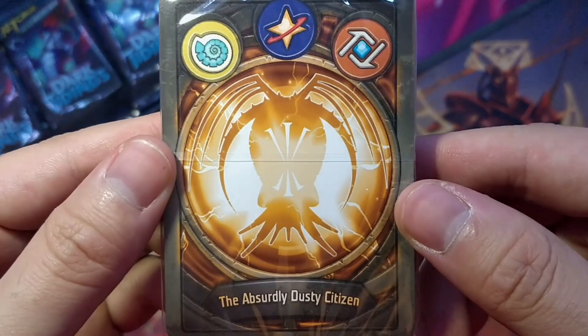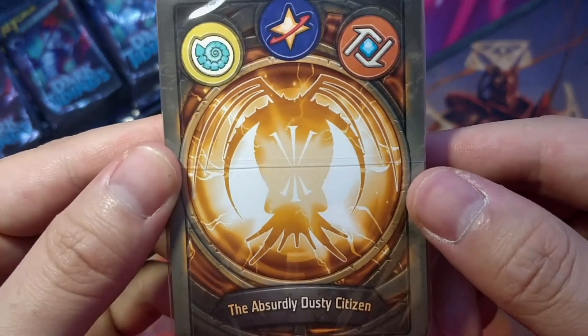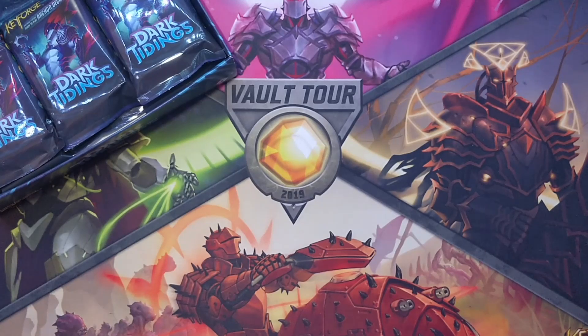For today's deck we have the Absurdly Dusty Citizen. It's a Saurian, Star Alliance, and Logos deck. Let's get this open and see what we got. Trying out a new format - let me know what you guys think about the new format in the comment section below.